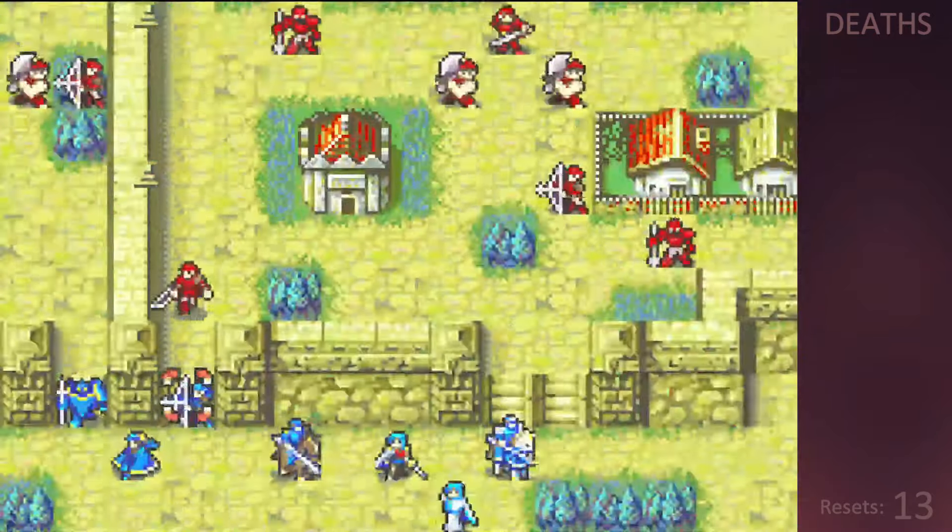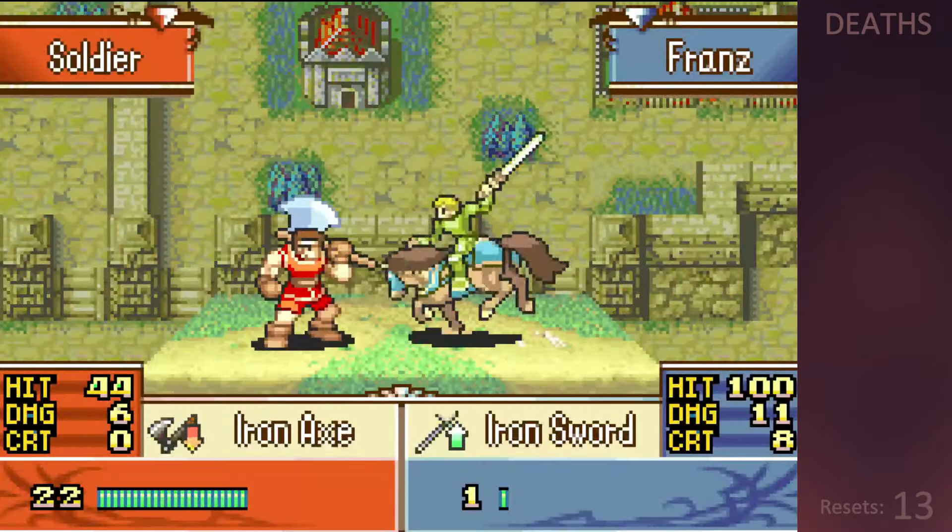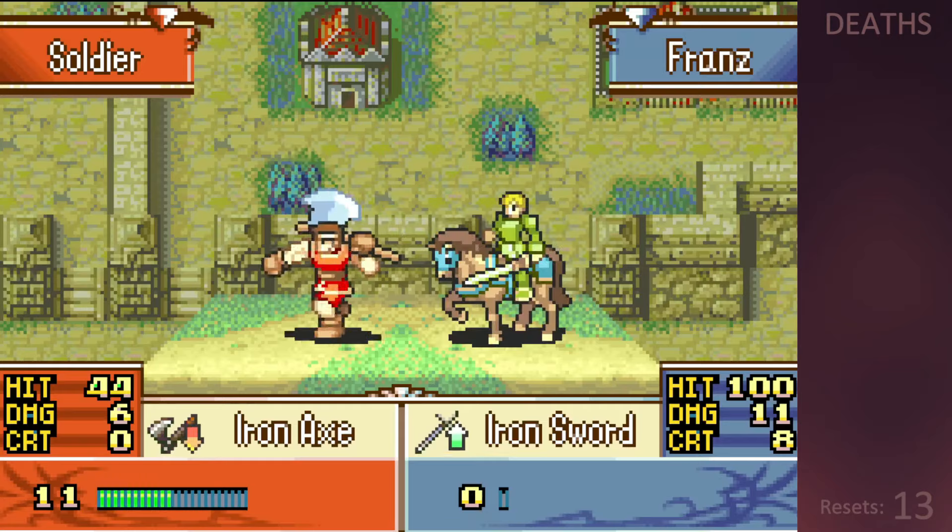The first attempt I don't quite get things right, having to use Nehmi as a meat shield to save loot and asking Franz to dodge a 44, which he blocks with his face, resulting in a reset.